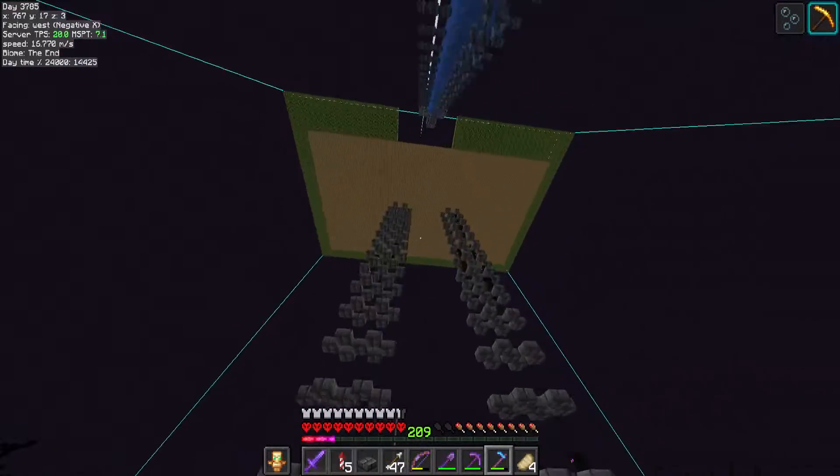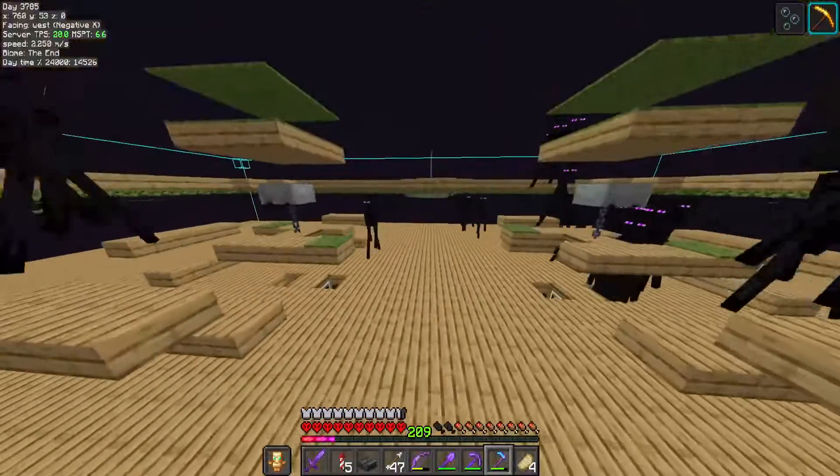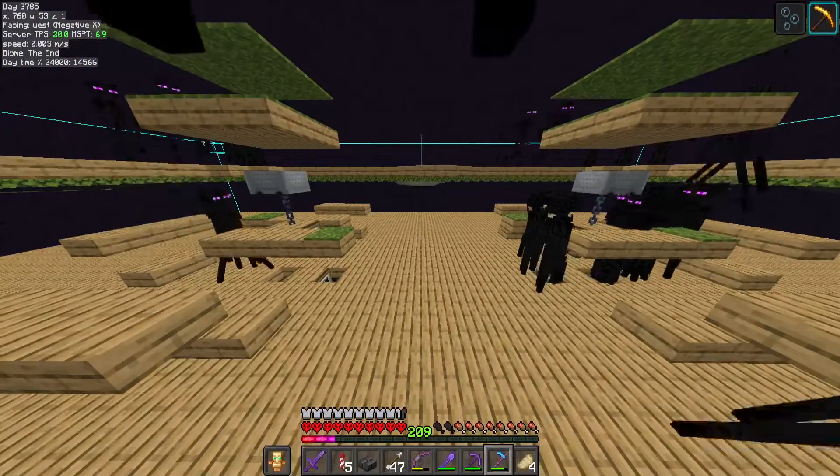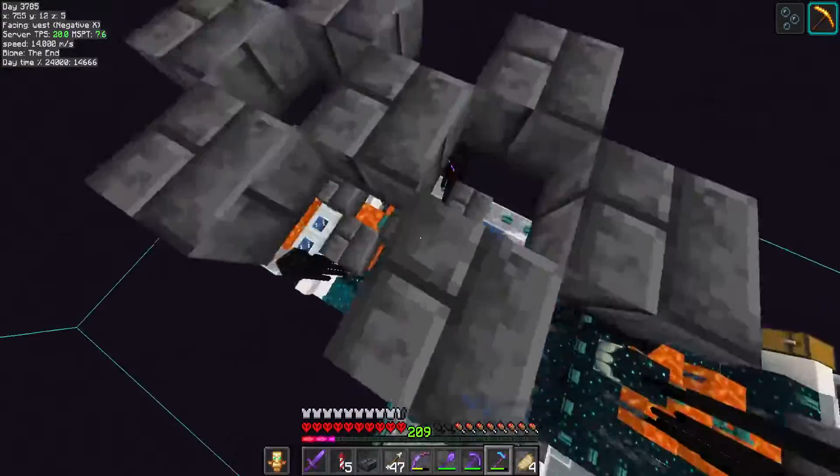Enderman farm up top — actually a double Enderman farm, double-layered double Enderman farm. Two Endermites, they run down. They're landing on spikes.